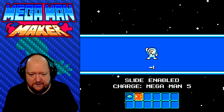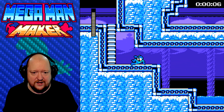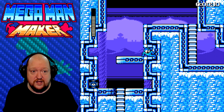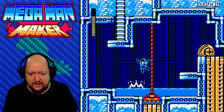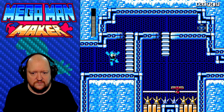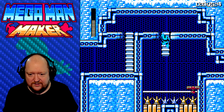Slide is enabled, making me a five charge, and we have one ability aside from the Mega Man buster. I tried to avoid the enemies — they blended in. I'll tell you that much right now, they freaking blended into the background.